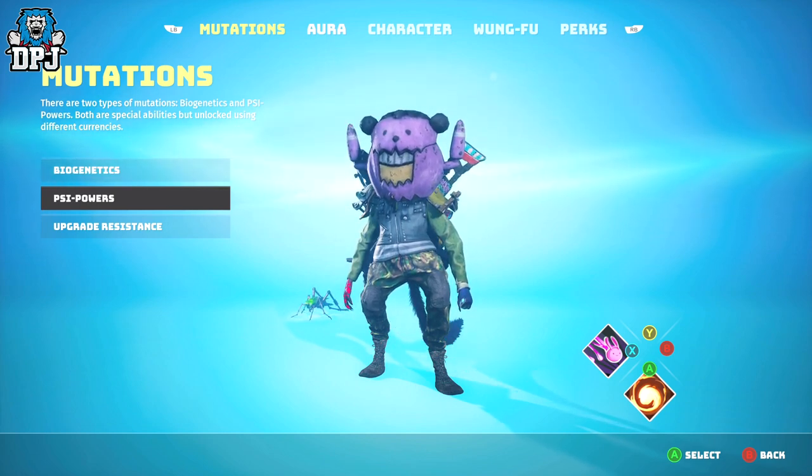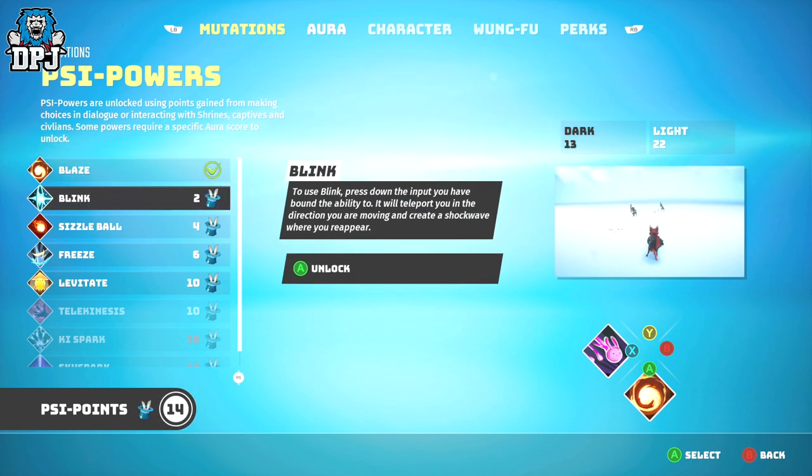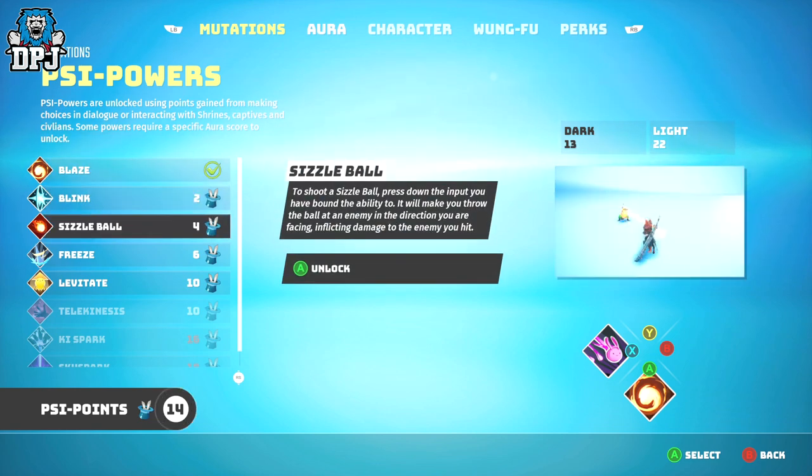These PSI points unlock PSI powers, and PSI points are tied to a light vs dark system within this game.